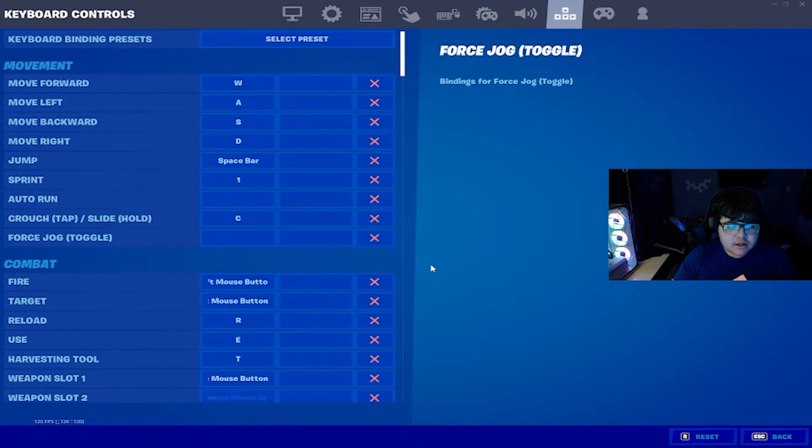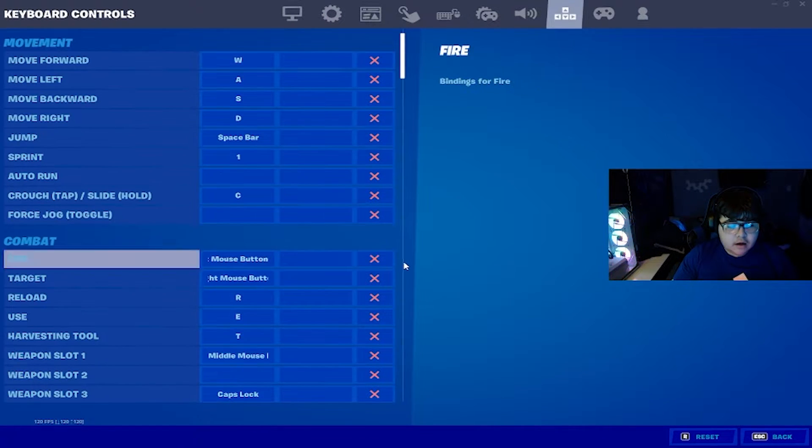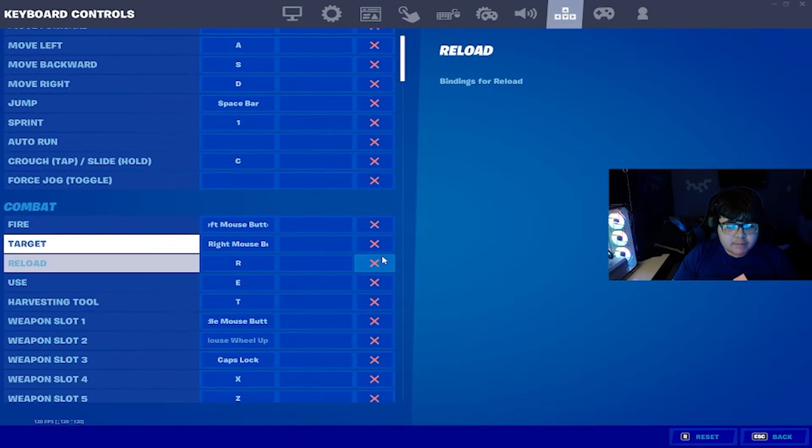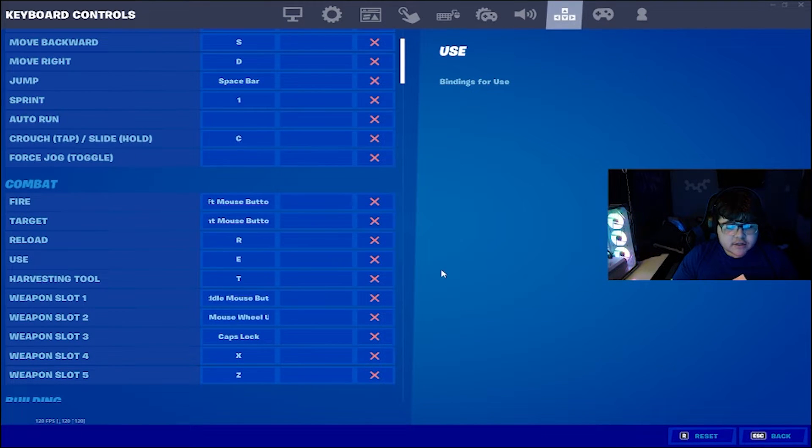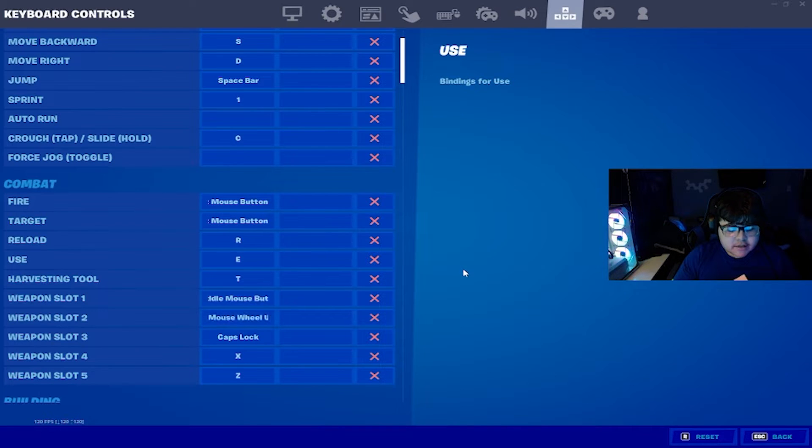For combat settings, my fire is the left mouse button and my target is the right. For reload, I press R. For use, you can either use scroll wheel or E — I like E because it's easier, but scroll wheel is faster. I don't use scroll wheel and I'll show you why in a minute. Harvesting tool, I use T. For weapon slot 1, I use my middle mouse button. Slot 2 is mouse wheel up. Slot 3 is Caps Lock — I just press it with my pinky. And for slots 4 and 5, I use X and Z, pressed with my thumb.